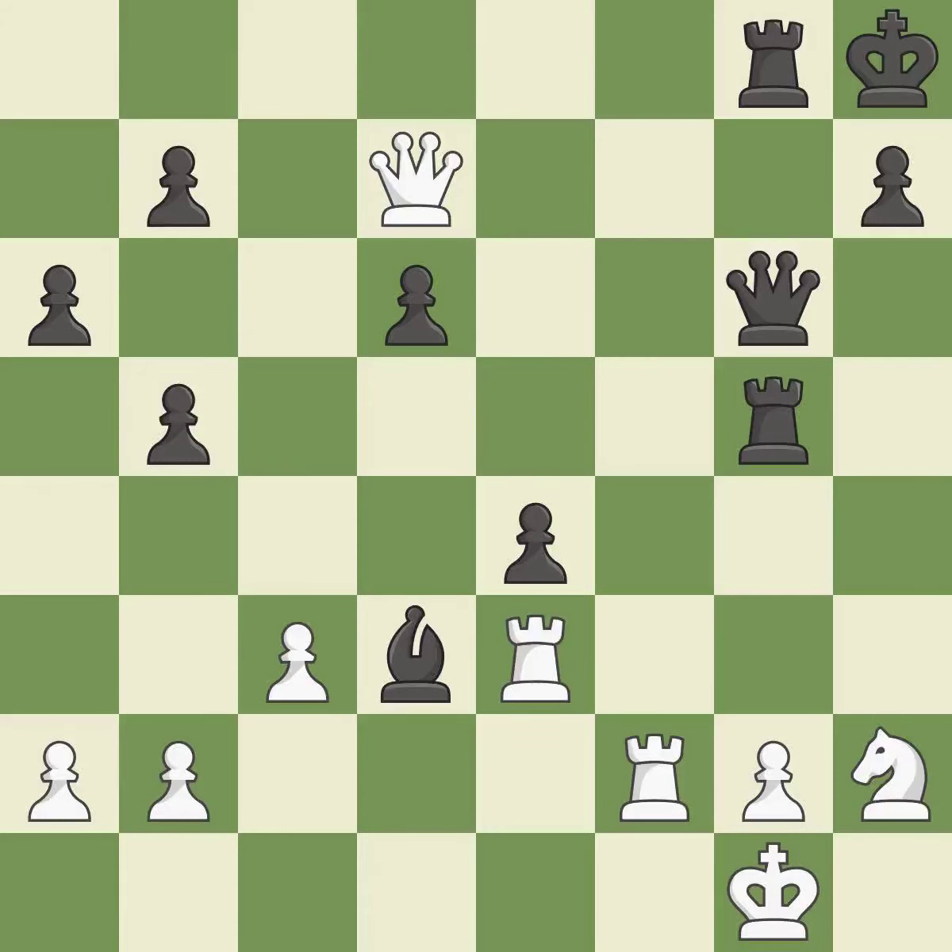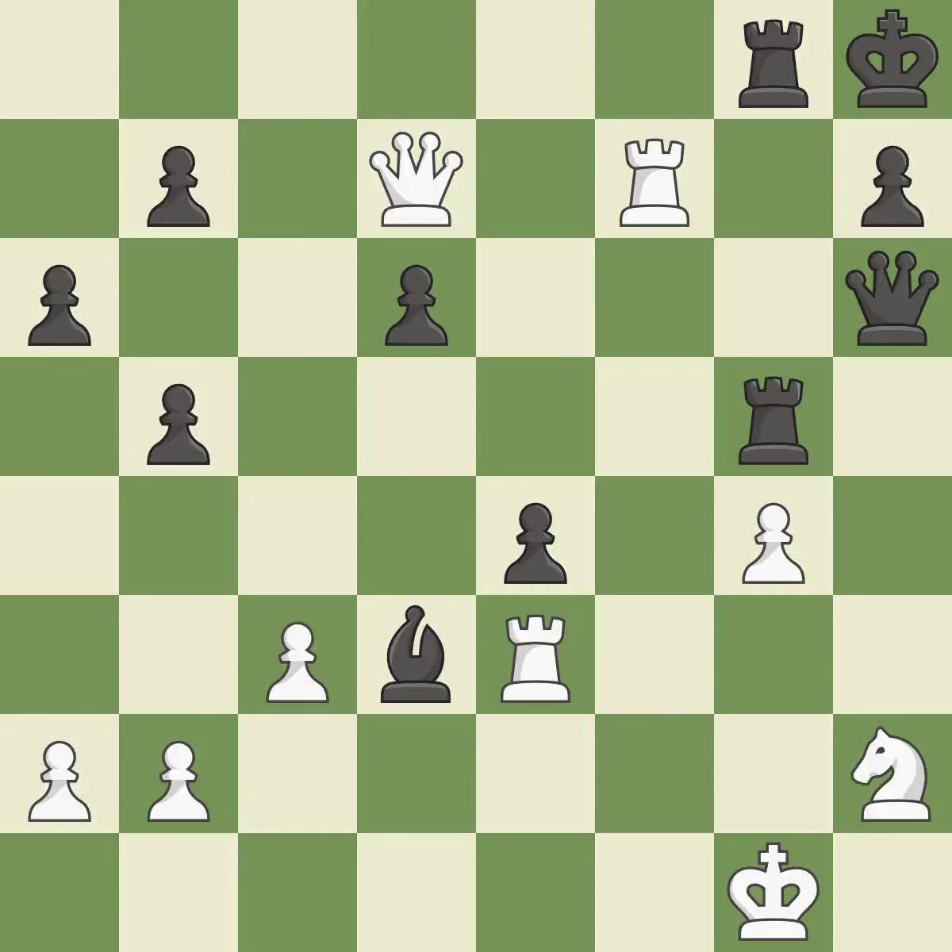This raises the possibility of an eventual checkmate. The pawn is now in a safe position. As a result, the rooks are placed in a single file and are able to cooperate to pose a danger. This confines the opponent's king while also moving a rook to the seventh rank, activating it.